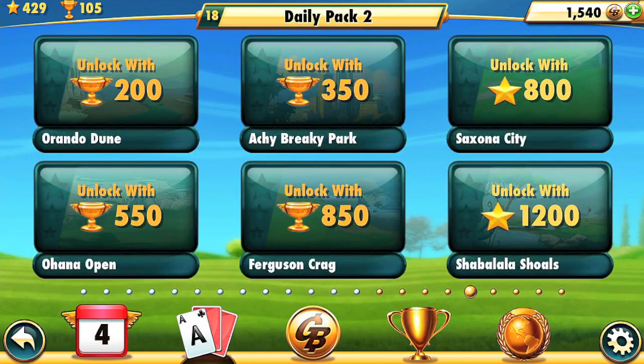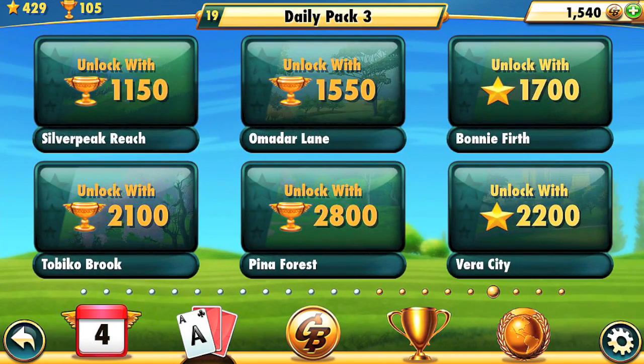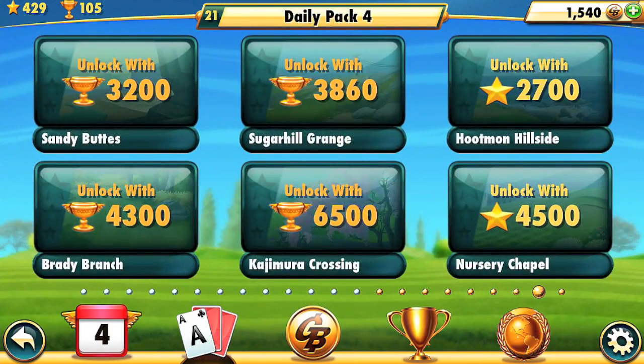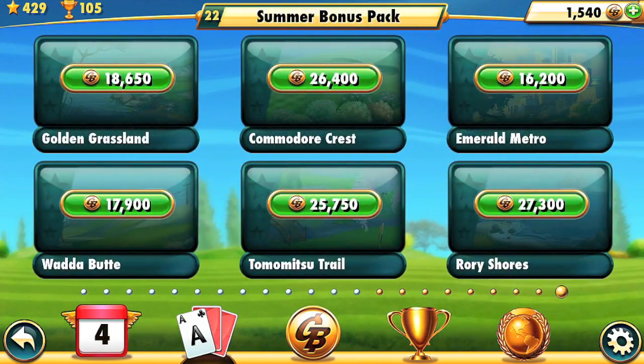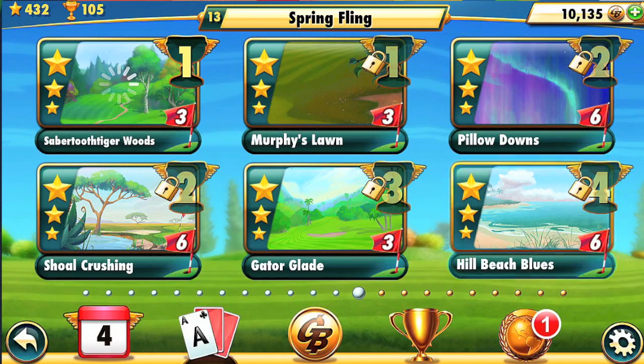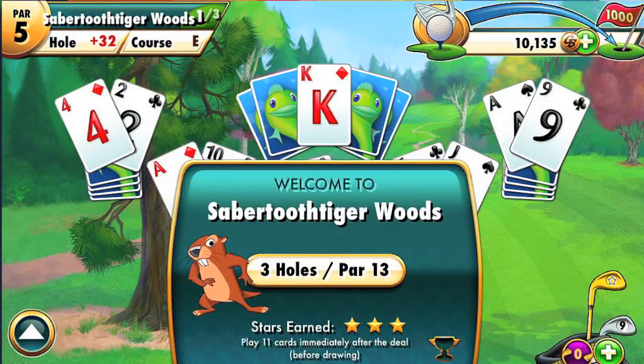So all you have to do is unlock them in order to play each of these courses. Unlocking bonus courses can be through golf bucks, or it could require stars, which you also earn during gameplay. Some bonus courses require cups in order to unlock. Previous to this update, you could only earn cups in the daily course challenges. With this new update, you're actually able to earn cups by replaying course packs that you've successfully completed at three stars.